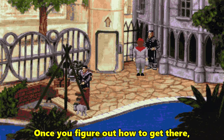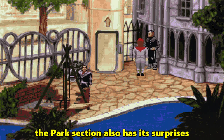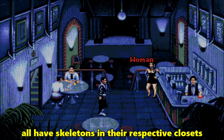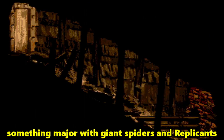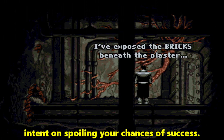Once you figure out how to get there, the park section also has its surprises. Mrs. Pianot, the gardener, and the owner of the St. James' nightclub all have skeletons in their respective closets. And when you reach the Underworld level, you know you are on the verge of discovering something major, with giant spiders and replicants intent on spoiling your chances of success.